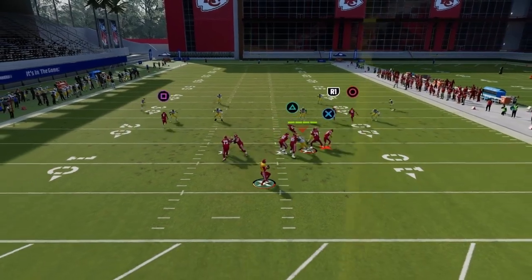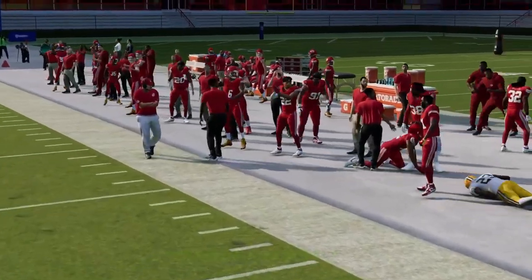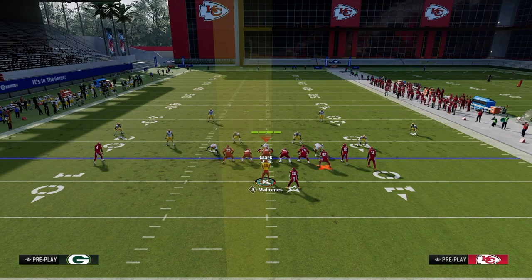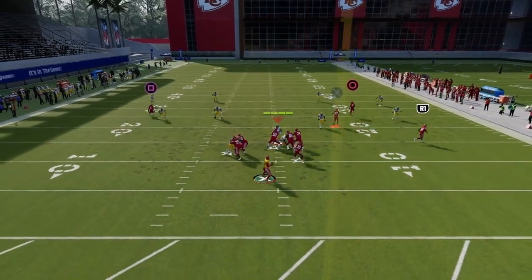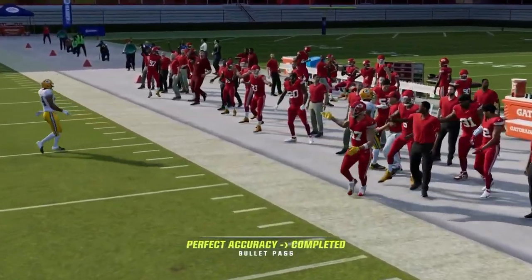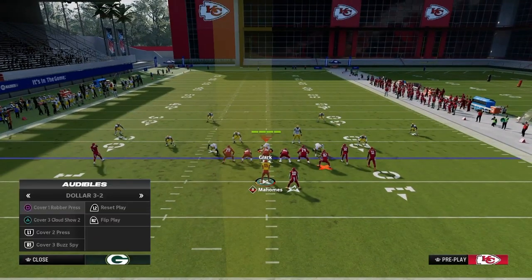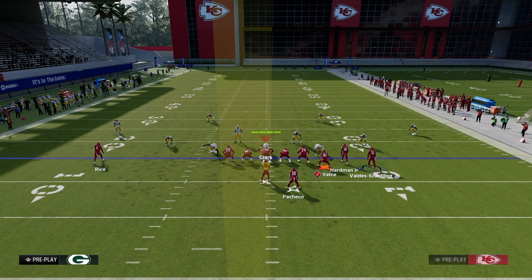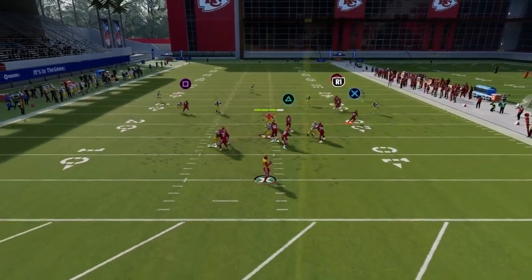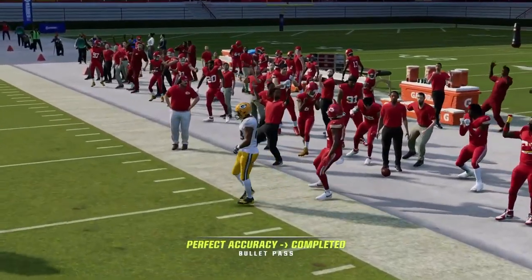In your bunch formation they can't really key on one player because you can run it for multiple players. We auto-order the play Flood and now we have the tight end on a super deep corner route. Against Cover 4 or Cover 3 defenses, they'll struggle to defend this because the streak clears the third, the flat doesn't get deep enough, and you throw the corner in that intermediate deep right sideline.